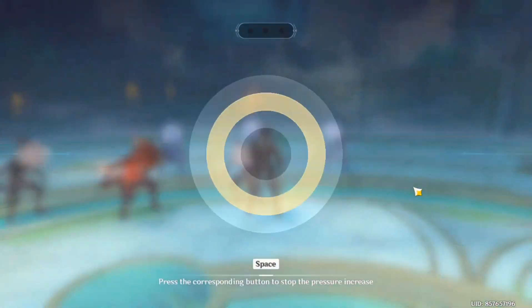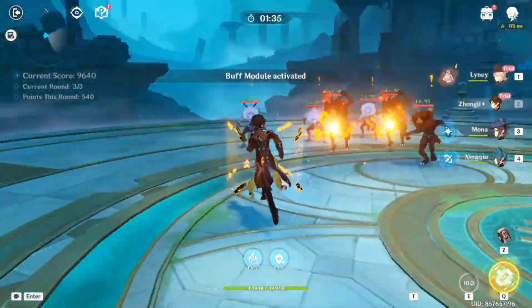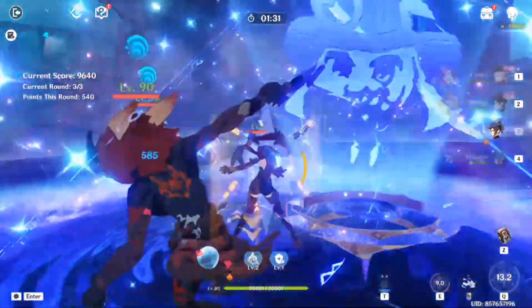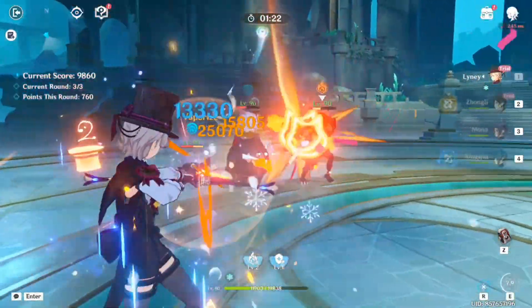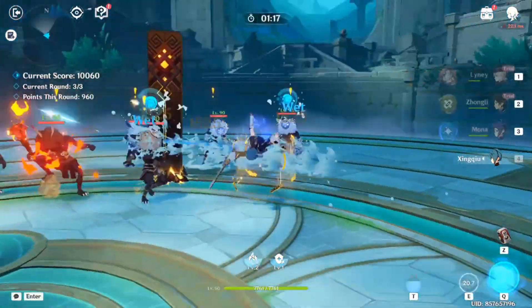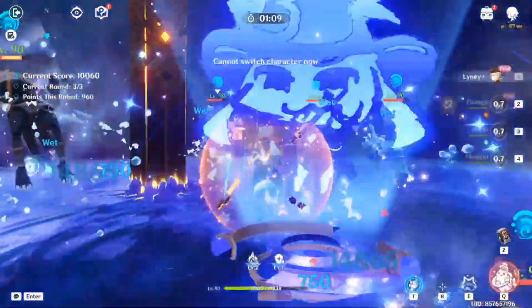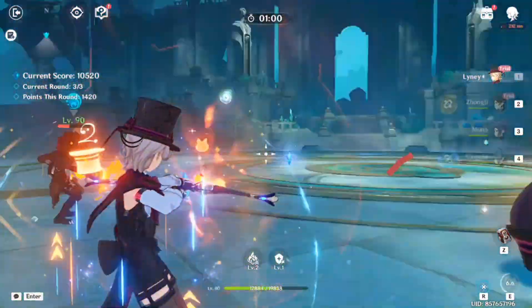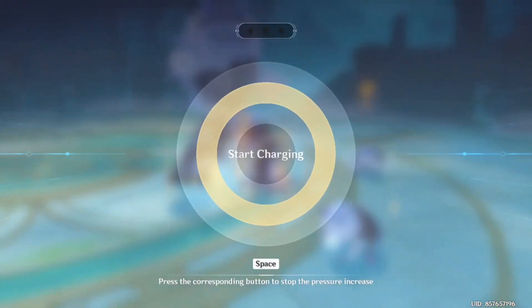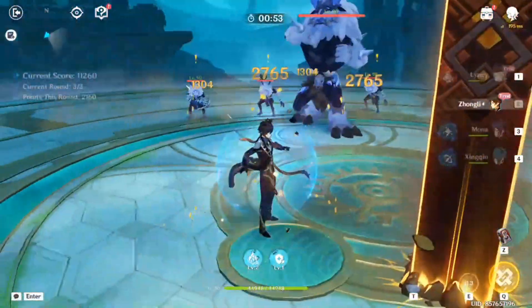Our third team is Lynette — my second Fontaine character. It was the last in my chain of five-star luck. I've studied enough to learn how she works. I think it's charge attack and then skill — though I kind of forgot since it's been a long time. When you learn how to use a character but don't use them, your muscle memory won't stick — you need to practice, not just remember from a video.